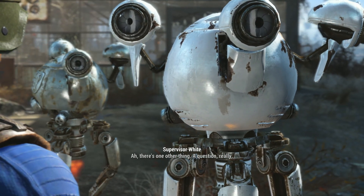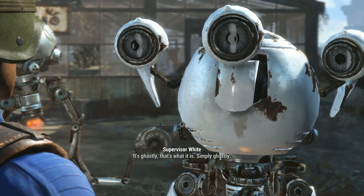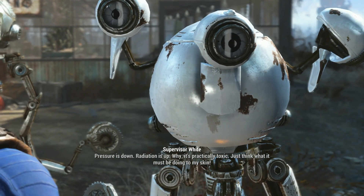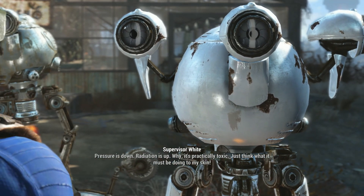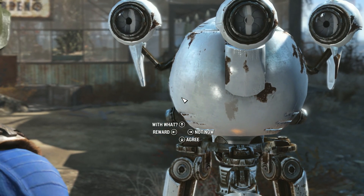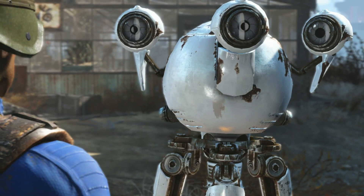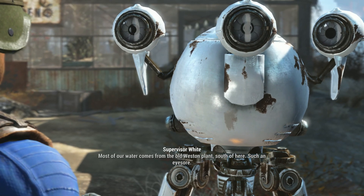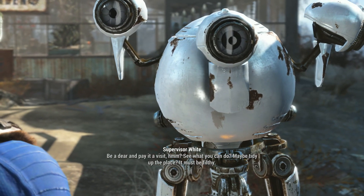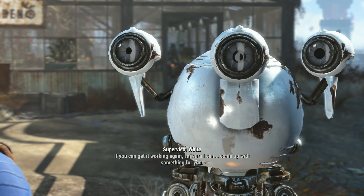The player reacts: 'A scientist who likes watching TV — I'm not sure about that. Great, just when I thought I was finally free of television.' The supervisor says there are a few other things to know: talk to Green if you need supplies; if it's caps you require, Brown might have a few odd jobs. Then the supervisor asks about the water around here, calling it 'ghastly — pressure is down, radiation is up, it's practically toxic.' She asks you to visit the old western plant south of here — see what you can do to get it working again. She'll come up with something for you as a reward. The player thinks: 'Sounds neat, but we still need to go to Oberland Station.'